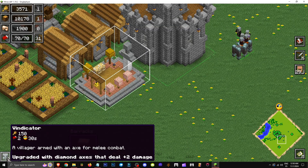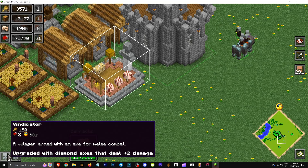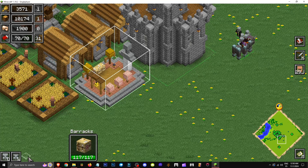When selected, you can see it allows us to create a vindicator, which is basically a villager armed with an axe for melee combat. I've upgraded it with a diamond axe. By default, you'd need to upgrade it yourself.